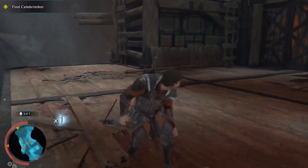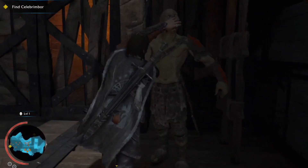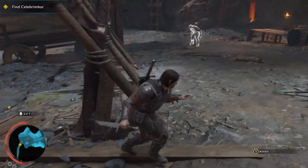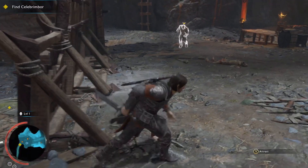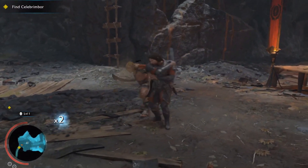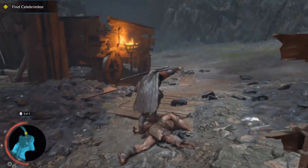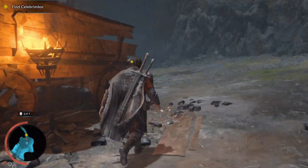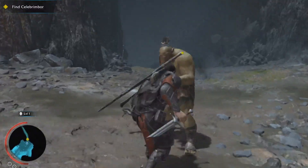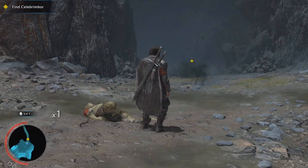We're just sneaking up using stealth as much as we can with right trigger and X. Down at the lowest level with just a few enemies left, one guy noticed me so I had to fight him. But it's pretty easy even without stealth kills — you can basically mash the X button, and sometimes you'll need to hit Y to perform a counterattack. That's all the enemies in the first area.